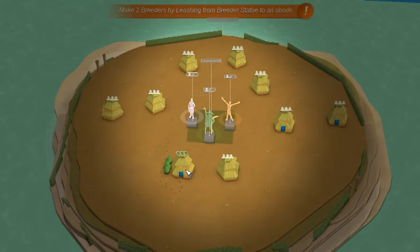There we go. Now it says make two breeders. Now, this is what I didn't even notice before — I thought I'd just click the breeders and put them on that piece. The thing is, it didn't do anything. What you need to do is go back onto that abode and do that. First, you need to empty that abode before you click on there and drag it — this is the breeders.